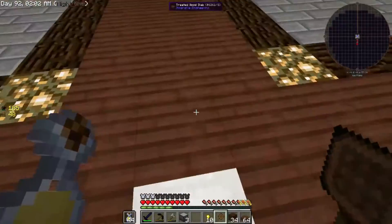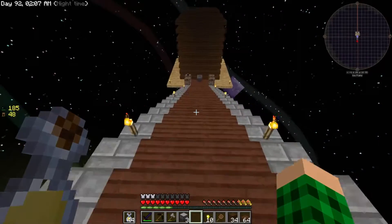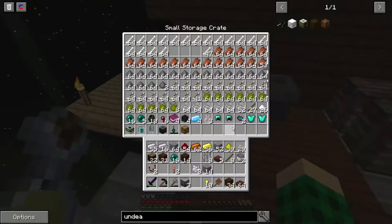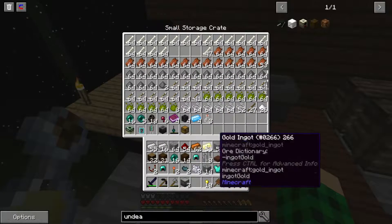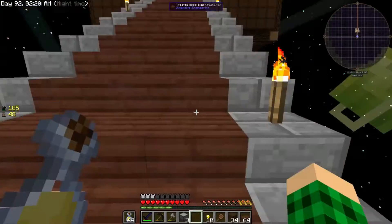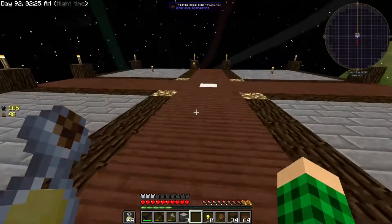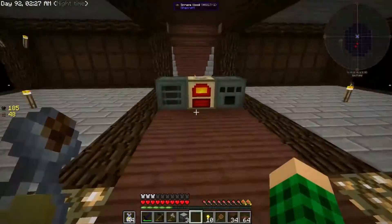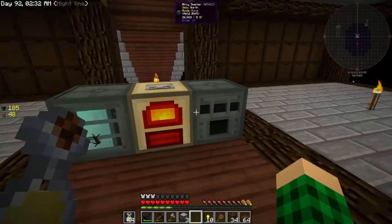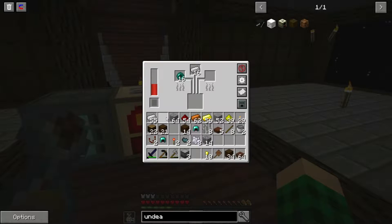We need to go grab ender pearls. I do have them. We need some diamond gear — that wasn't here, nice. We can use those magic beans as well. I won't grab the attack yet because it's pointless — we don't have enough power to support them. Diamond armor plus the sag mill equals diamonds. And in the alloy smelter, alloys only — let's just make 16. I need a lot of conduits anyway.